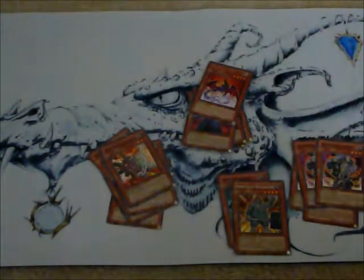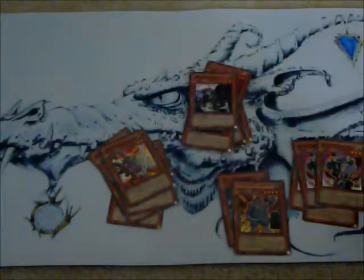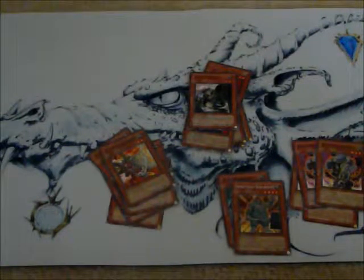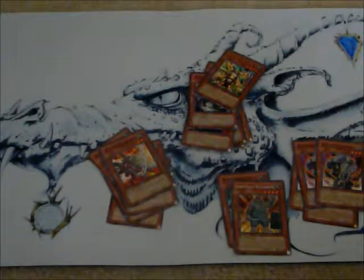Dummy Golem — when he gets attacked, you place him face down in defense position. When he gets flip summoned or attacked by an opponent's monster, Dummy Golem goes to your opponent's side of the field, and then you choose a monster from your opponent's side of the field that you gain control of for the rest of the game — until he gets destroyed. Grapple Blocker: you select one opponent's monster that cannot attack or be tributed as long as this card remains face up on the field. The downside is that during your end phase, you have to give up 500 life points for that effect to continue.